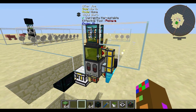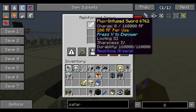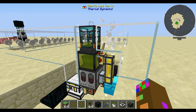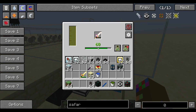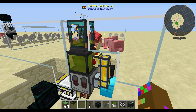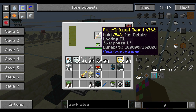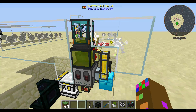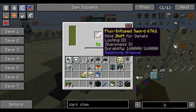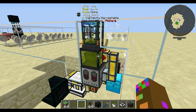You might be wondering what this little setup is. Basically, if the energy goes down to zero, here's a servo with a zero-charged flux infused sword. If it goes down to zero, the sword goes down to this energetic infuser, gets charged back up, and the output goes straight back into the Killer Joe — an infinite loop of killing. One thing to note: you have to use the same sword when setting your filter. I have looting three and sharpness four — if I put a non-enchanted flux infused sword in here, it wouldn't pull it out and charge it. It has to be the exact same sword, and you want it at zero RF when it exits the Killer Joe.